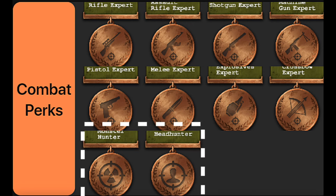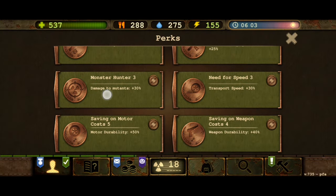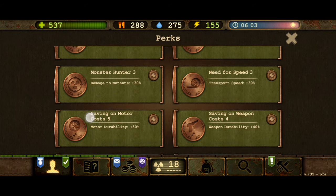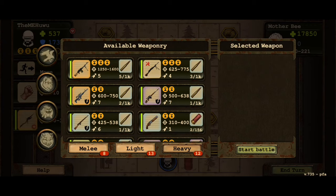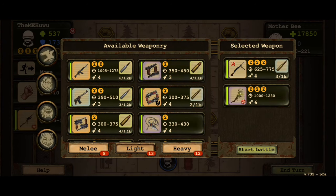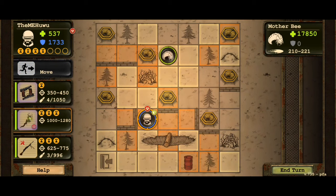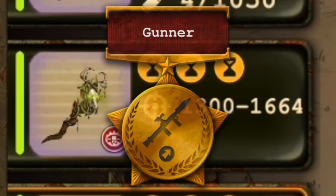Monster hunter and head hunter perks are placed in the expert category. Most end game enemies are mutants and bandits. Besides event levels — such as the demon level — these 2 perks affect the base damage of some event weapons. Some event weapons don't get affected by expert perks; for example, the forest wrath had a 30% damage boost when battling mutants, not 25%, despite being affected by the now-deleted gunner perk.